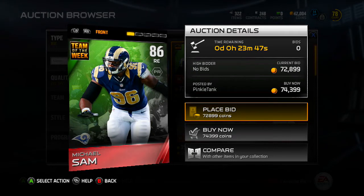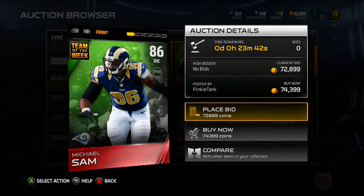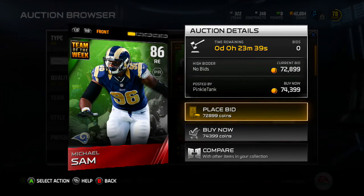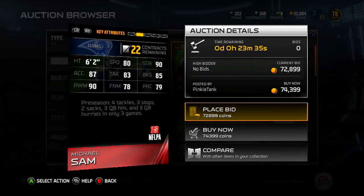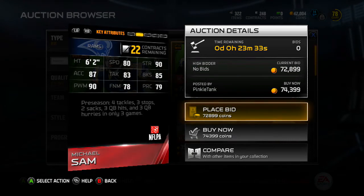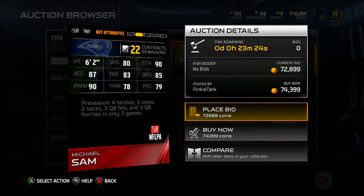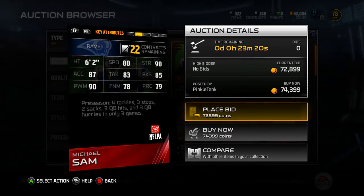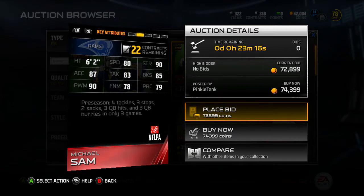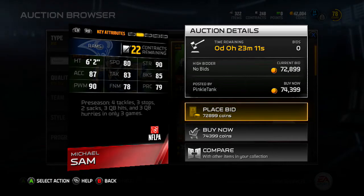He was a monster in college. He's going for a pretty penny right now, but I'm pretty sure that's all going to change with the oversaturation of the collectibles that go in this collection. Now he's 6'4, 80 speed, 90 strength, 87 acceleration, 83 tackle, 85 block shed, which is great at this point in MUT. 90 power move, 70 finesse move, 75 play wreck. Four tackles, three stops, two sacks, three QB hits, and three QB hurries in three games — the beast.